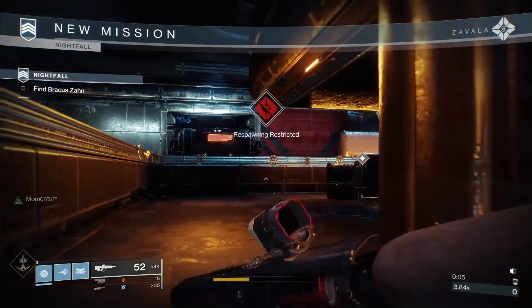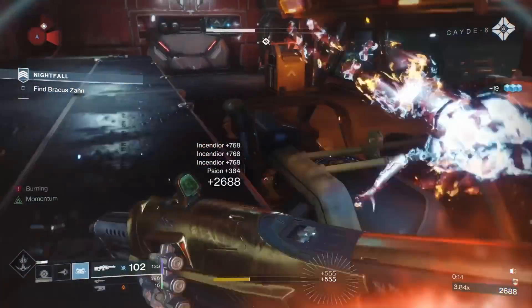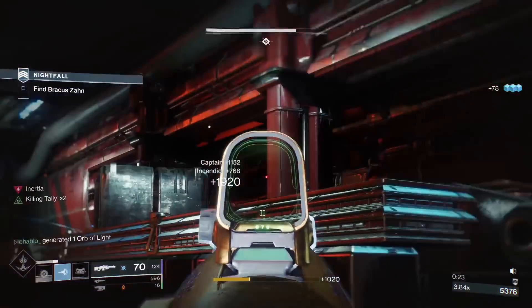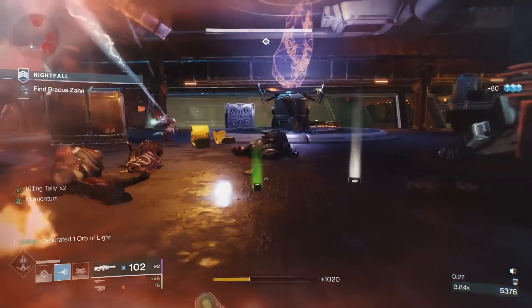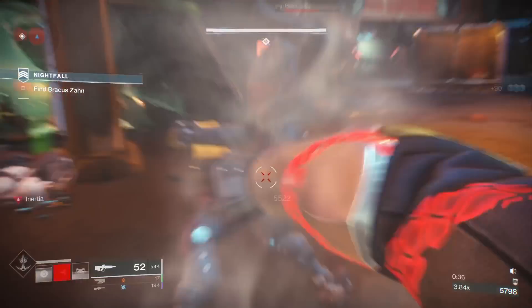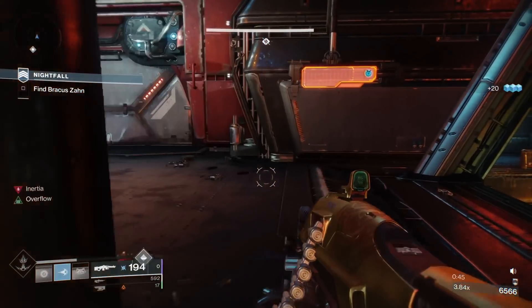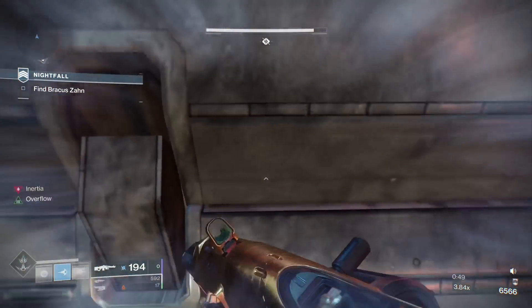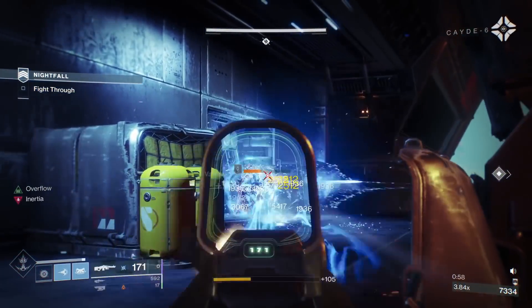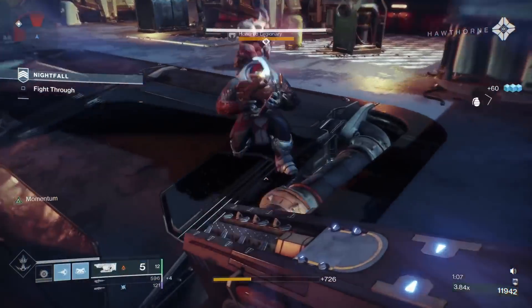Now I'll show the run. If you see Cabal already spawned in as you load in, it means you have the Cabal versus Fallen rotation. If the Cabal are jumping in but there are no Fallen, then it's just Cabal. The Cabal versus Fallen rotation is worth more score but it's harder, since the Fallen Captains can be a pain. If you get the Cabal-only rotation, there's still plenty of score — probably better in some ways since you're not wasting as much heavy. On my rotation, the first set of Fallen Captains spawn from the door I'm grenading now. You want a grenade and some heavy for that door — take down the Captains as soon as you can or they'll teleport and be a pain. A good way to spawn-kill them.